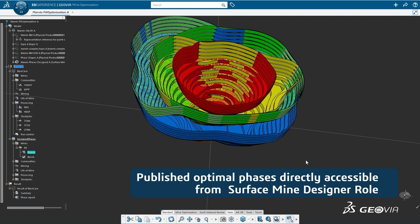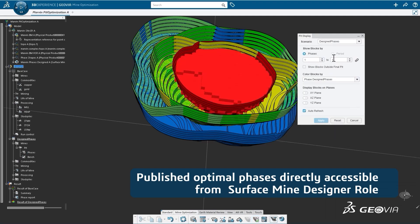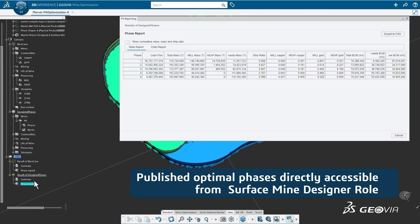Mine planners can now parametrically connect their strategic mine plans to their Service Mine Designs, so that updates and changes in the plan's conditions generate revised designs for consideration and validation.